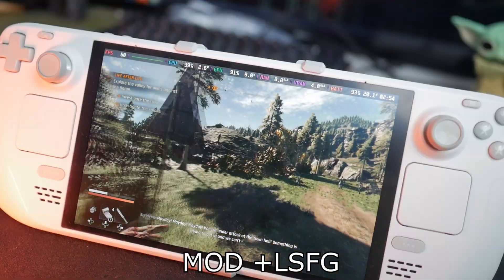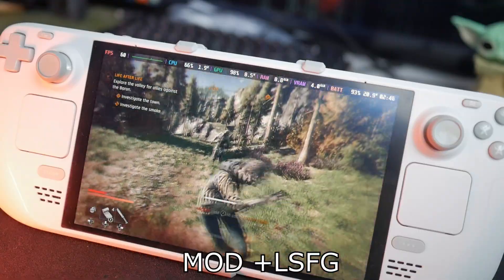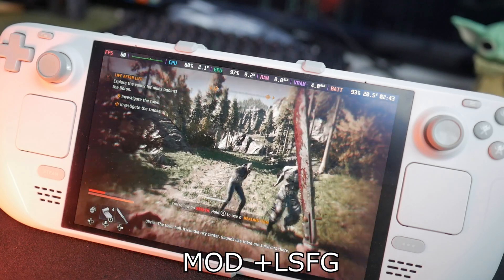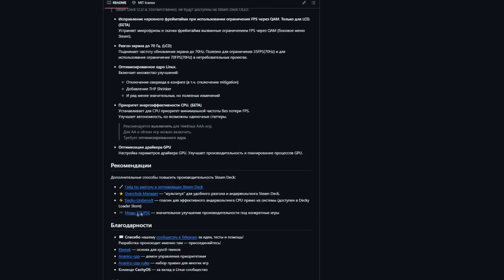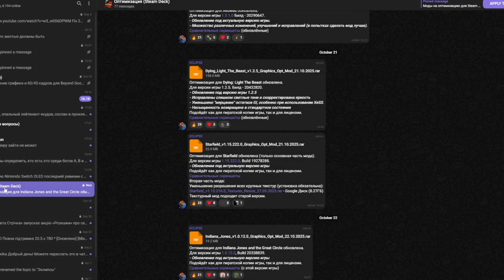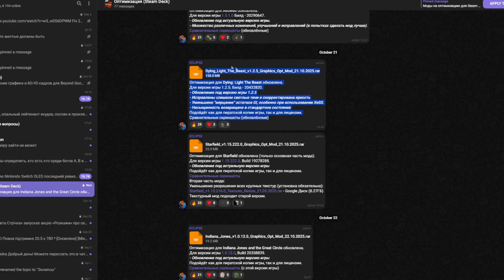Let's go over how to install it. The Eclipse mod comes from a Russian developer or group of developers who have made versions for several different games, including some of the latest titles that came out in 2024 and 2025. Normally you'd have to dig through their Telegram groups and deal with the language barrier, but I've already downloaded it and uploaded it to a Dropbox — I'll link it in the description. I want to give full credit to the Eclipse team for their work; I'm not trying to steal their mod, I'm just trying to make it easier for you to access it.